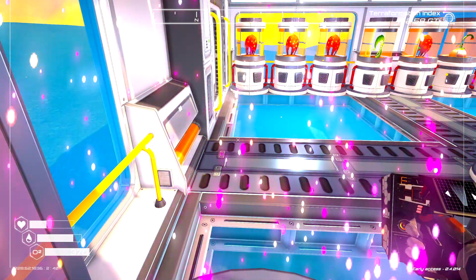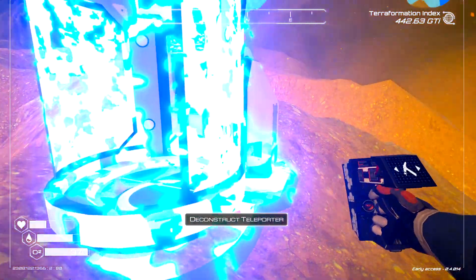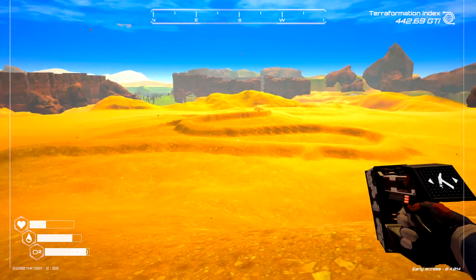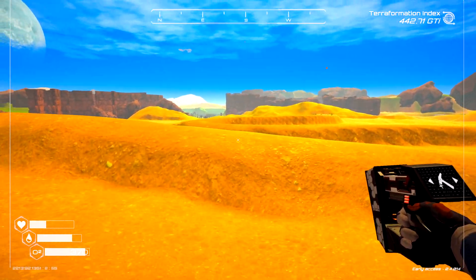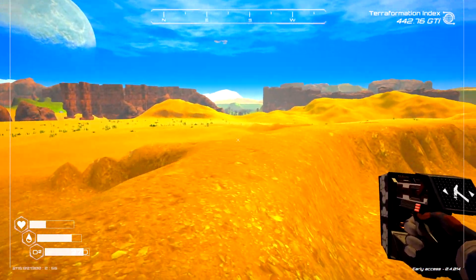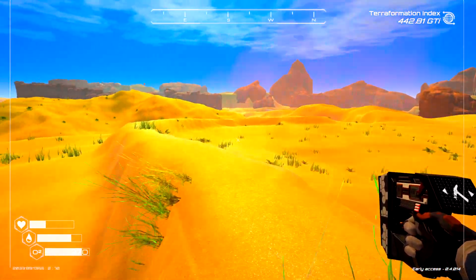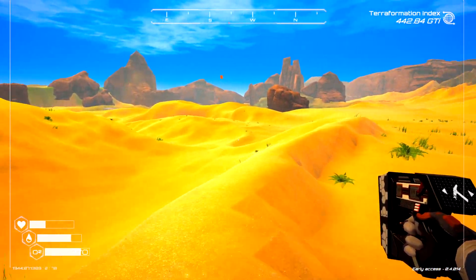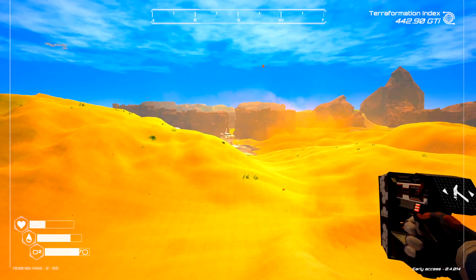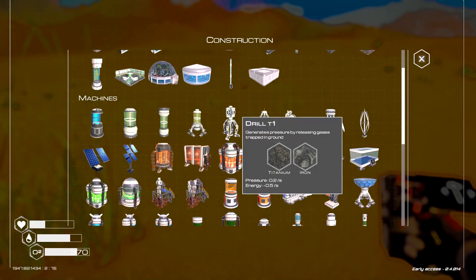Basically, this last teleporter is my exploring teleporter. Instead of packing water and oxygen and all that, I pack a teleporter with me so I just keep exploring until I need to get back somewhere safe. I stopped here because I noticed this unusual looking snake-type terrain. I think this is going to be maybe something for future updates — they wouldn't have done all that if it wasn't. This really goes quite a ways, and it's on the backside of that wreck there.